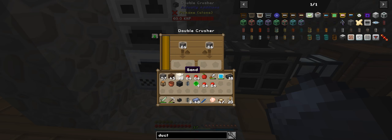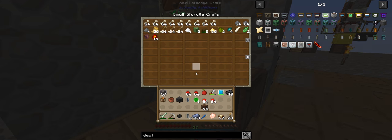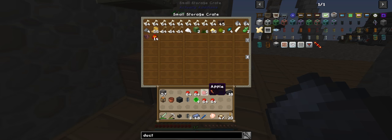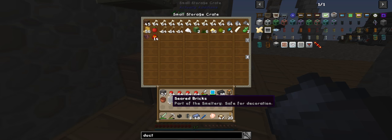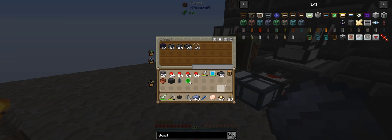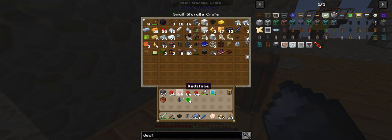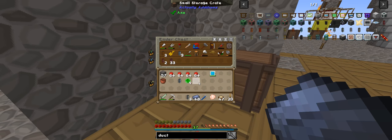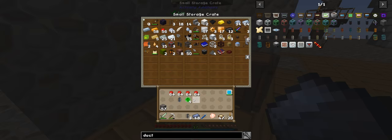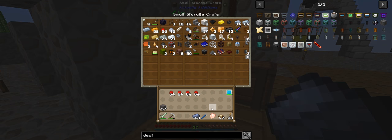We'll quickly macerate them up and cook that. The dirt I'll just put away because I don't think I need any at the moment. Put the apple away. Clean the inventory. I can put that away, I don't need it. You and you can go in there. The tablet has to stay on. Bucket can go away. Quick clean-up of all that. Chicken away.